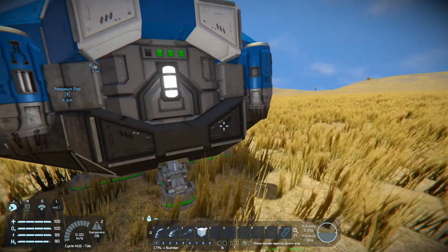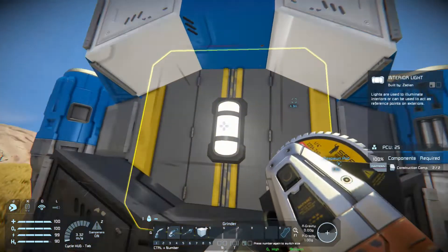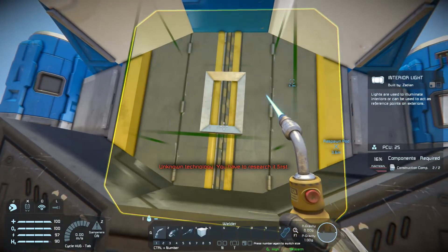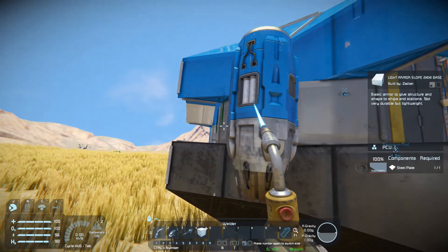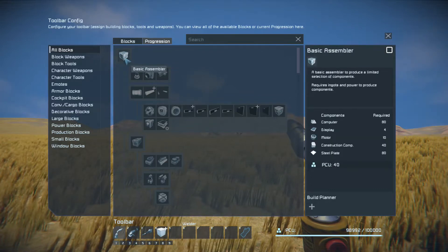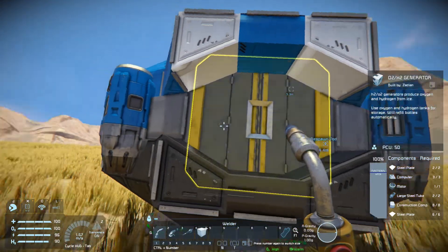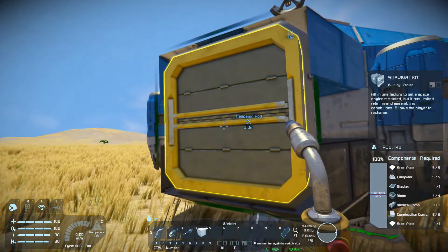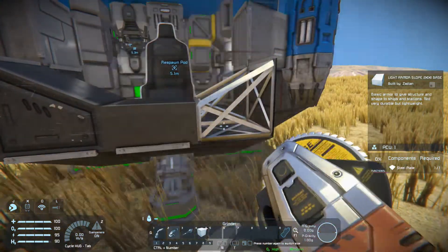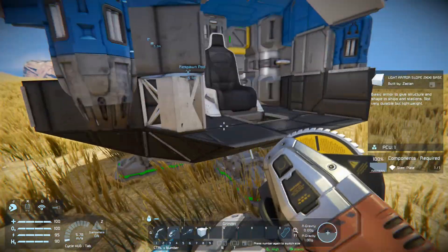You can see how much gravity you're in at the bottom right — AG and PG. PG is planet gravity. So basically what we're going to do to start out — I'm going to try to tap this and reconstruct it, but I don't have the technology for that yet. So we just have a survival kit on the pod, no basic assembler. We're going to go ahead and get some materials from the drop pod — we're going to be tearing it completely down towards the end and getting all the materials from it.